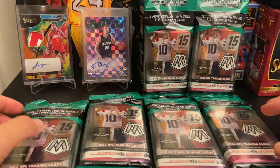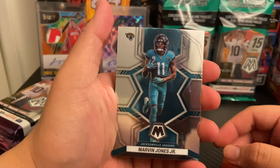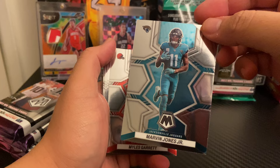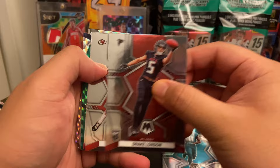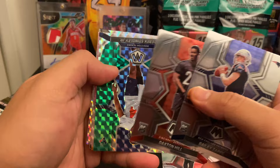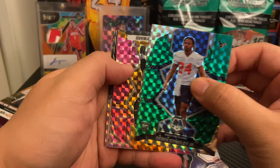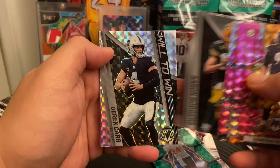Pack number one. Here is the Mosaic base — the new design. Pretty clean to me. Marvin Jones, Miles Garrett, Chase Young, Miles Sanders, Derek Carr, Drake London on the NFL debut — I know that's one of the top rookies. Len Dawson, Bailey Zapp, and Daxton Hill. And for our Mosaics, we have Derek Stingley Jr., Cameron Hayward, Cooper Cupp, Jeremy Ruckert, Aaron Rodgers on the Will to Win, Derek Carr on the Will to Win.